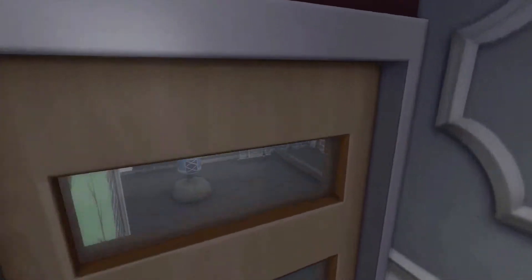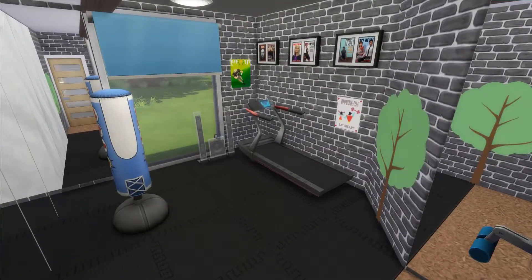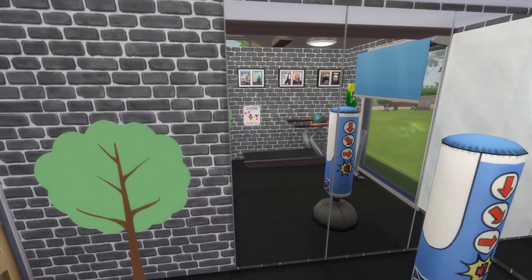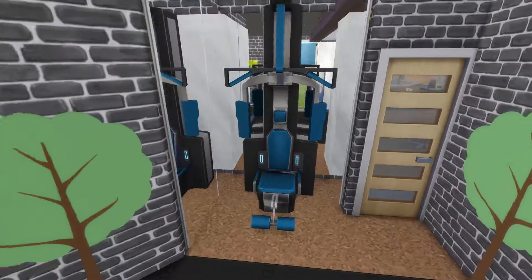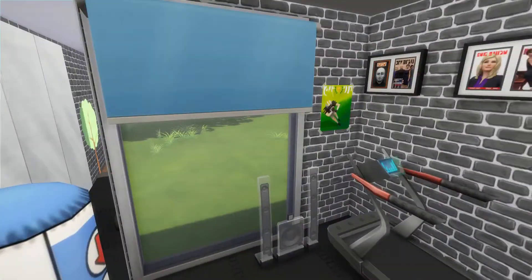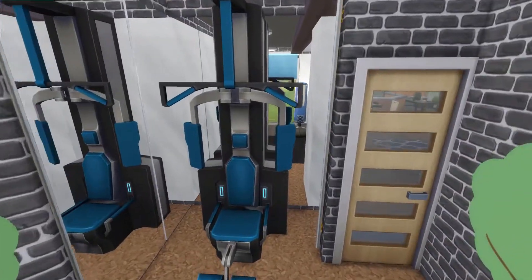There's a nice entertainment space for the whole family upstairs. This here is the home gym. It just has one treadmill, one boxing punch bag, and one weights machine. And then if we come back out into the hall.